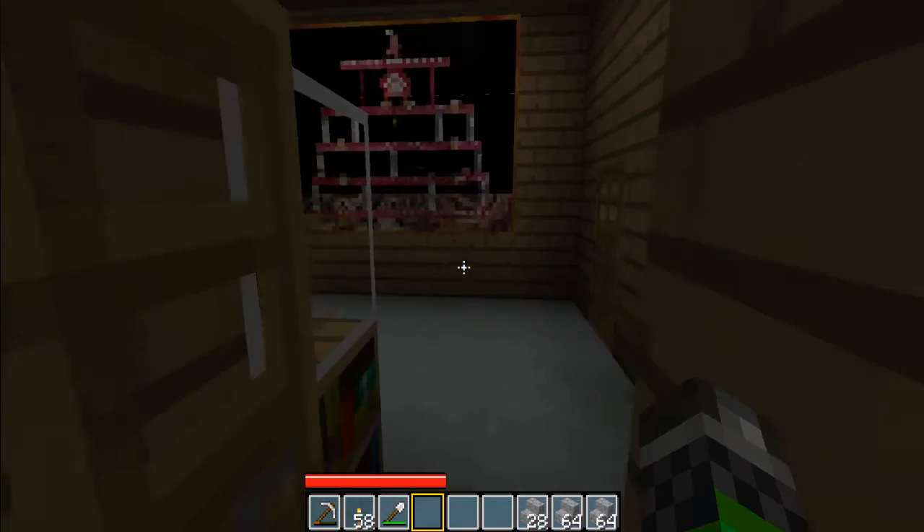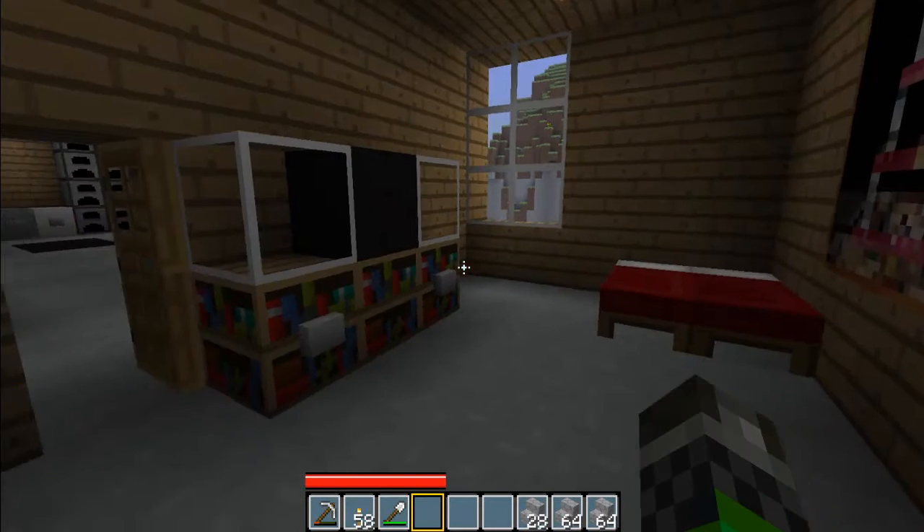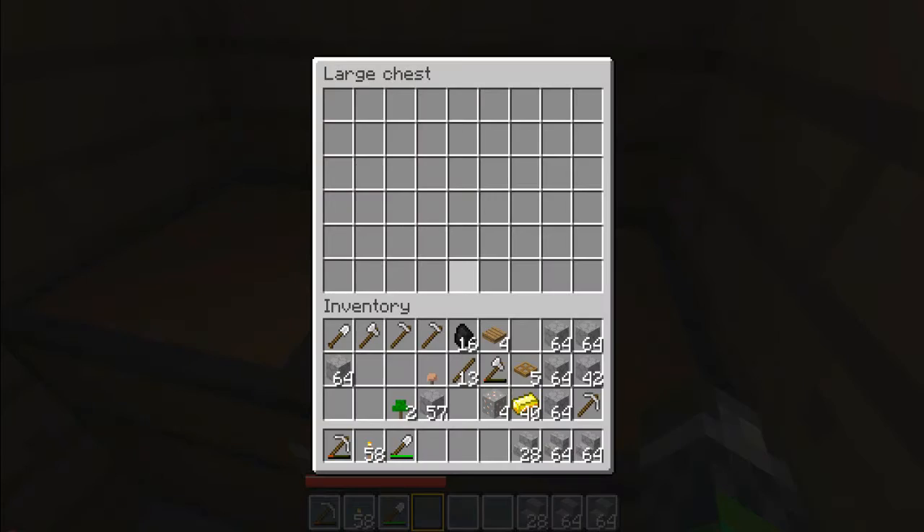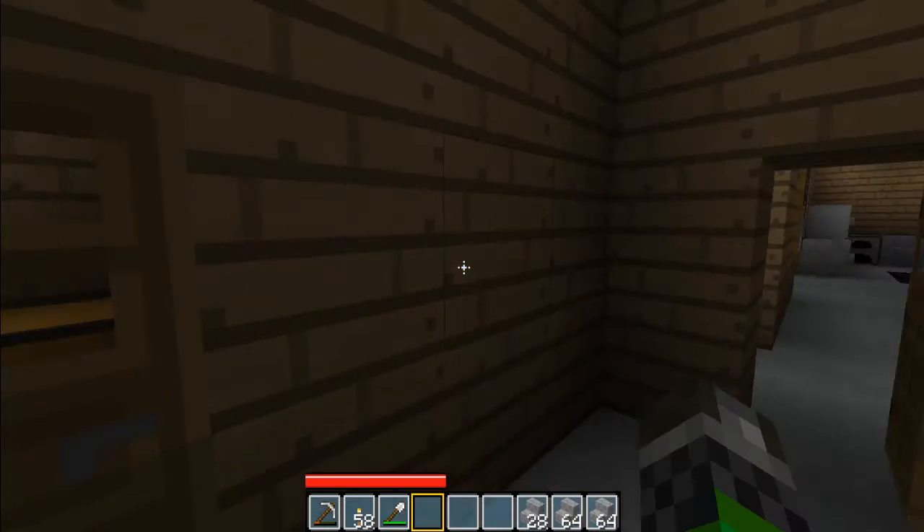And this is room two — it's got its own TV, double beds, a painting, and it also has its own closet. I thought that was pretty nice.